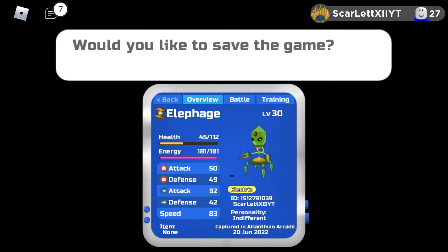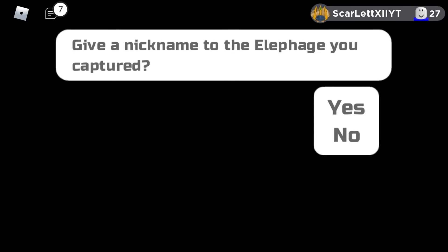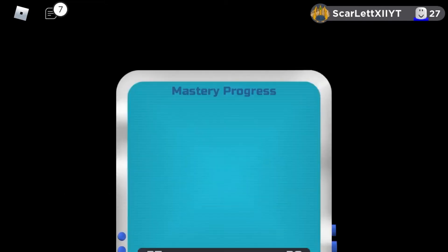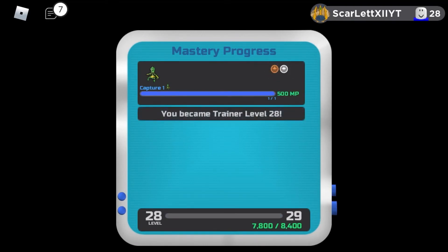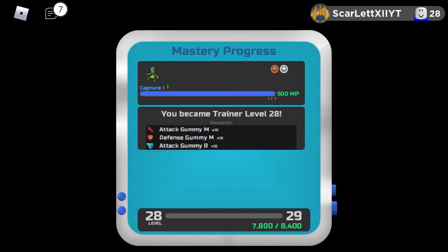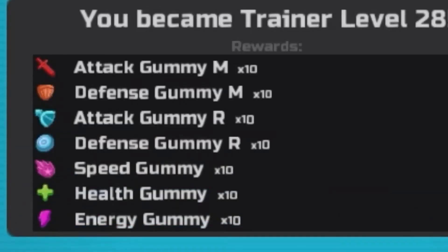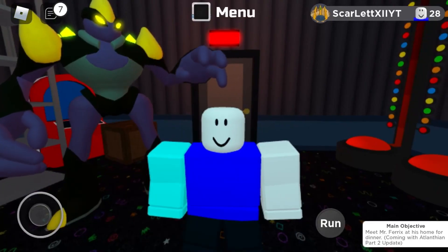That was so easy! We finally got Elfage, let's go! I'm not going to give it a nickname because I respect the names — well, sort of, I literally named my Mutagon 'Buff Boy.' I placed it in the wrong group. Roaming in the wild — and I became trainer level 28!